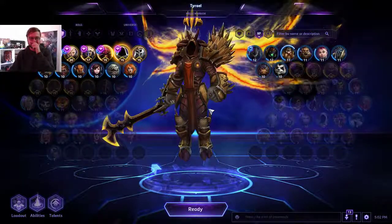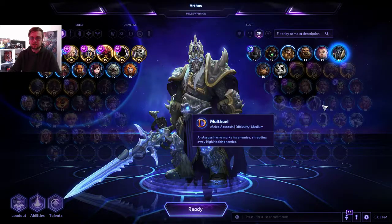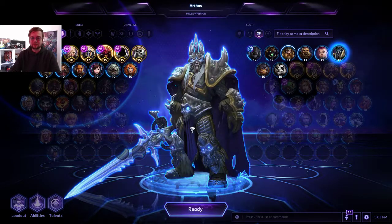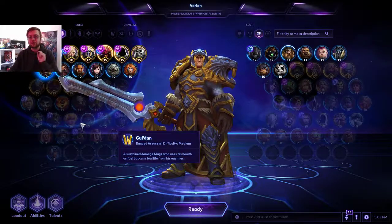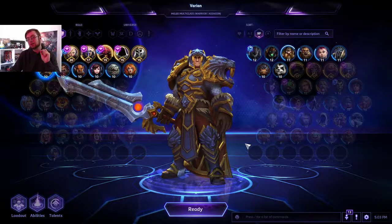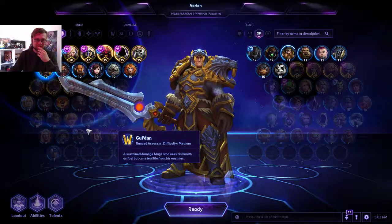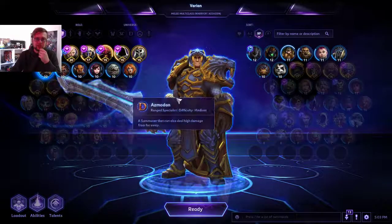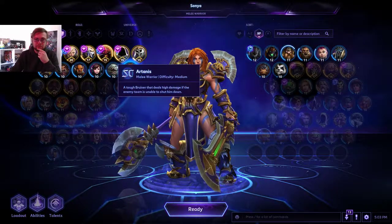You should get really good at The Butcher, Anub'arak, and Arthas — those three are really good even as a solo warrior or in a double-warrior composition, really good all the time. If you're a good Varian player you'll do really well too — he's really annoying to play against and hard to kill in his tanky build. For brawlers, I would suggest Artanis and Sonya.